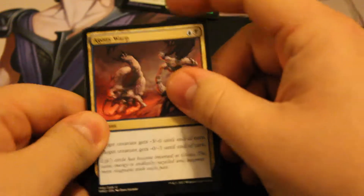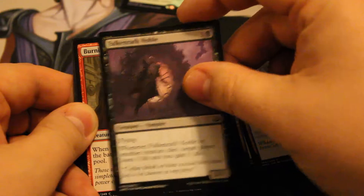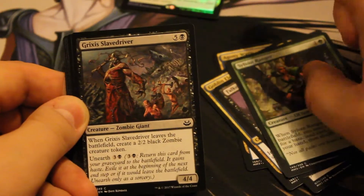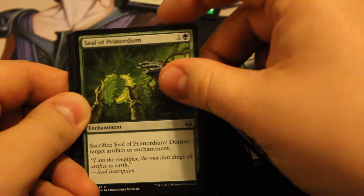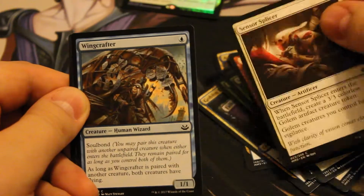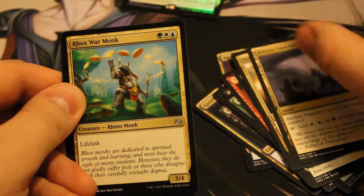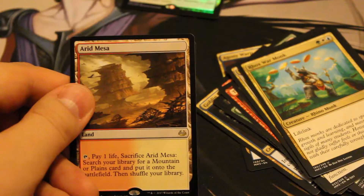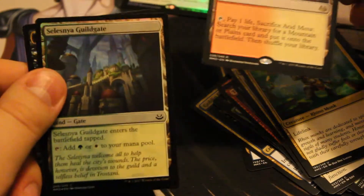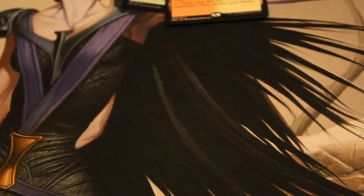Third pack: Agony Warp, Goblin Electromancer, Falkenrath Noble, Burning-Tree Emissary — really good card — Sylvan Ranger, Grixis Slave Driver, Seal of Primordium, Thunderous Wrath — good old miracle card — Sensor Splicer, Wing Crafter, Sin Collector, Arcane Sanctum, Rhox War Monk... are you kidding me? An Arid Mesa! And a foil Selesnya Guildgate. Arid Mesa going into the pile. Holy buckets, this is great!